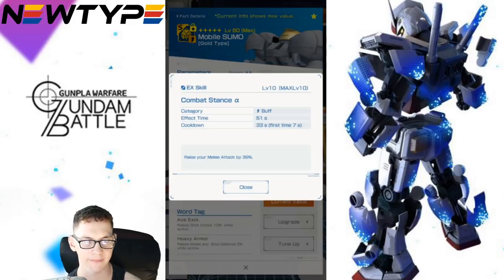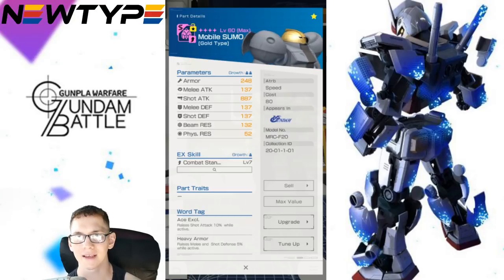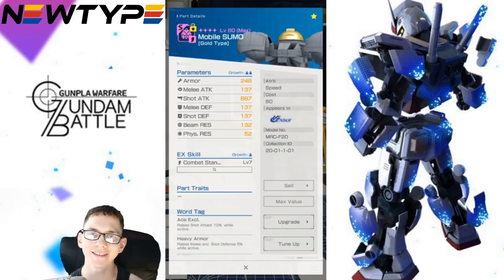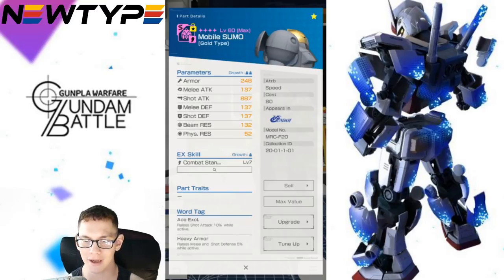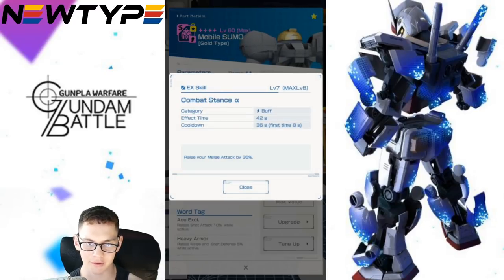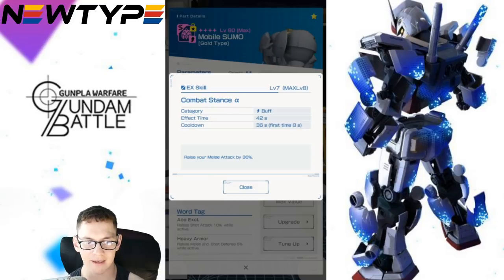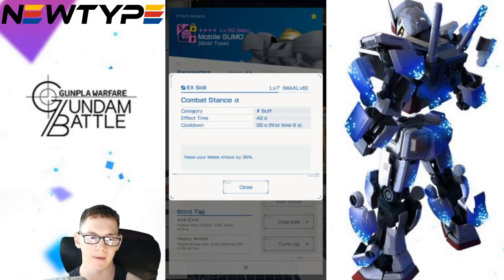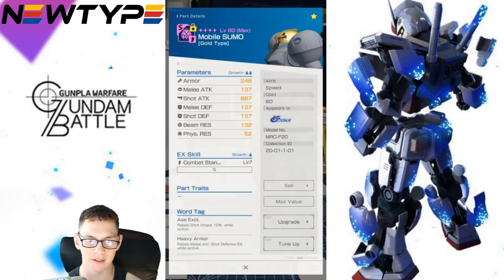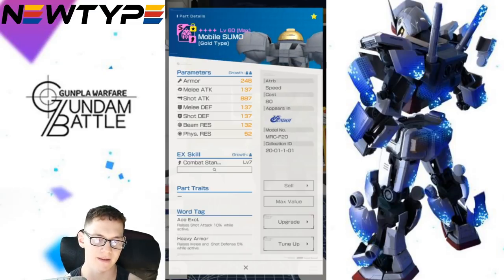I do plan to gold the Sumo Head as well. It raises melee attack by 39% — without max value it's still 36%, only a 3% difference. So because it's a beam melee EX attack, you're increasing this by 39% and also increasing it by 25% from the Hyakushiki trait. Your melee attack is being increased by that percentage from your actual raw stat. I'm not sure if it's before or after the pro tag is activated, but my melee attack is already super high, so this is going to incorporate into that. But the EX power drawing from the actual attack itself is a separate consideration.